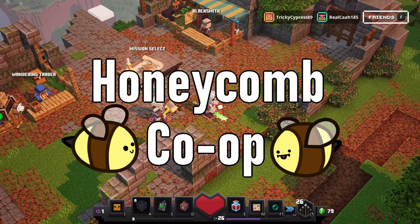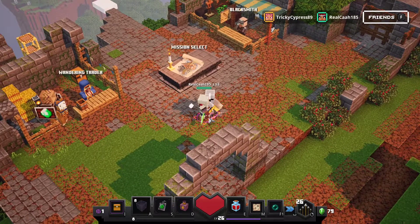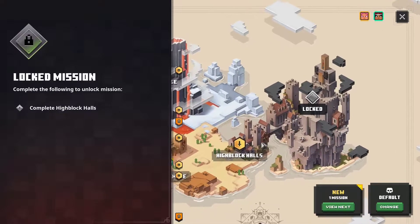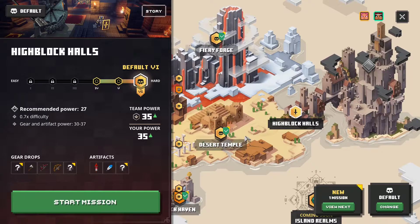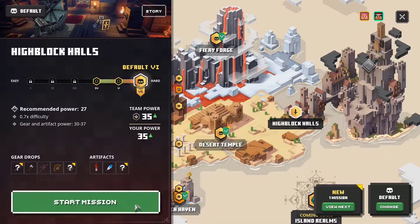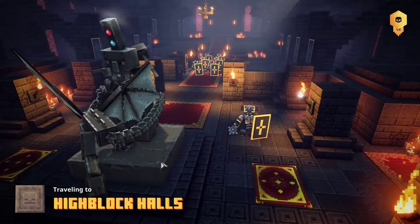Hey guys, what's up? We're gonna go do what appears to be the final section — second to last, actually. Oh okay, I see the final section is locked. One after High Block Halls. If you click on it, there's a big thunder strike. Yeah, we're way above the recommended power for this, by the way. The recommended power is 27.